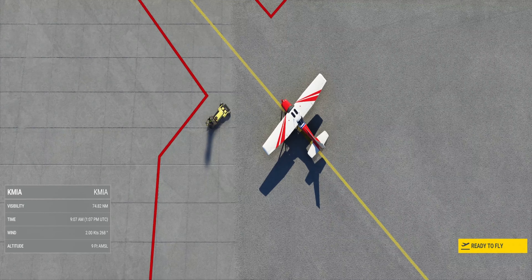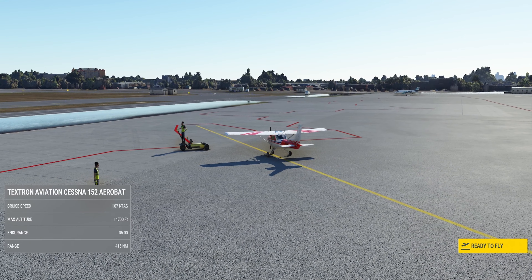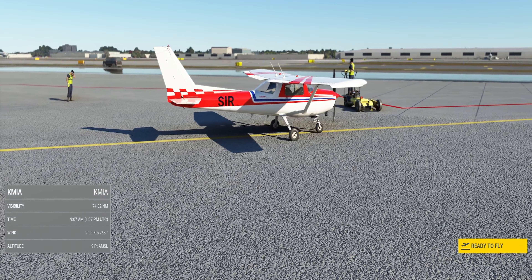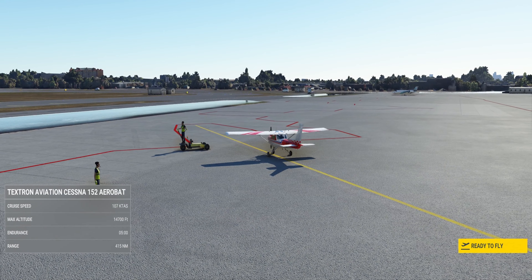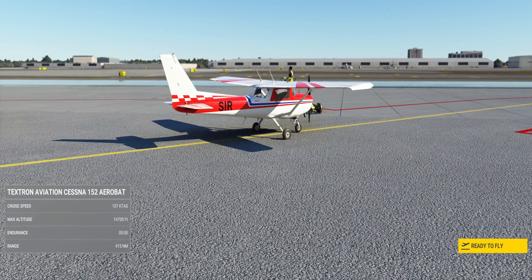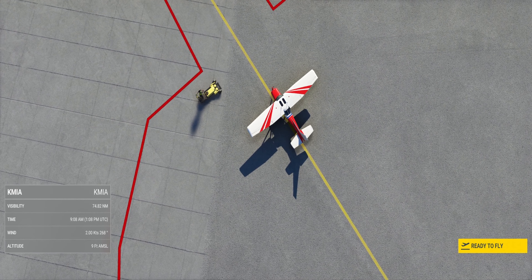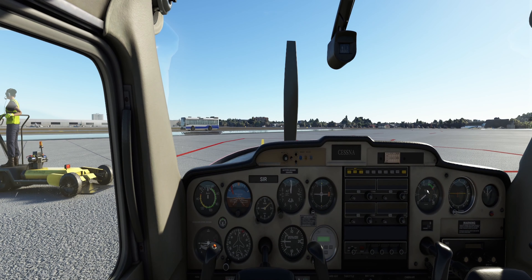Welcome back everyone. Today I have some exciting news — I've learned about this software called HCS Voice Activator. This is a game changer in Microsoft Flight Simulator 2020. What I love about it is it gets you hands free. You can voice out your commands and it will execute them for you. This is really great especially for beginners trying to get used to learning the checklist. Here we're going to do a cold start using a voice command to have the co-pilot assist with the checklist.